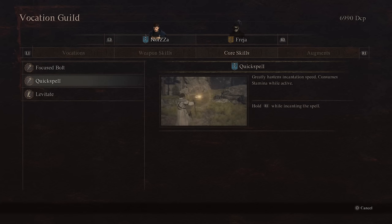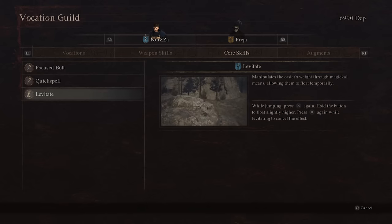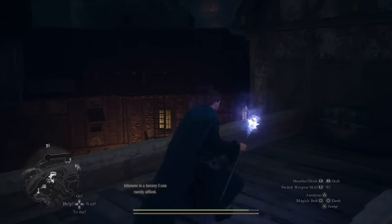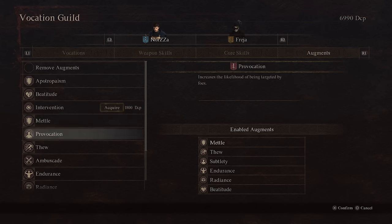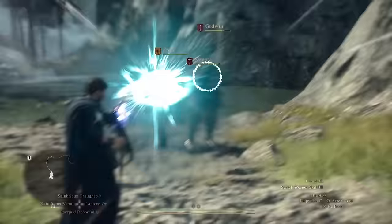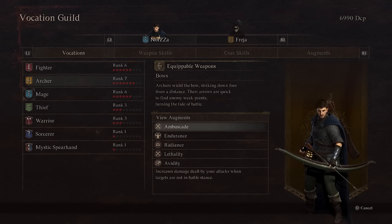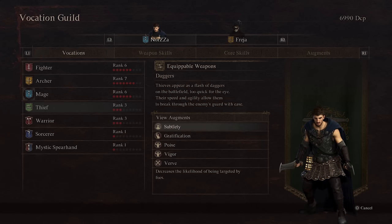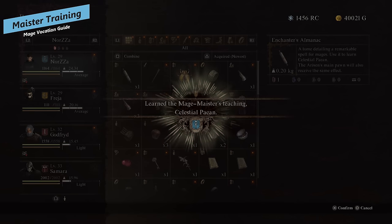For core skills grab all of them — the main one is quick spell, which you'll use essentially all the time except when running low on stamina. Levitate is also great, letting you float around and climb things to reach hidden chests, and your pawns can use it too. For augments: beatitude increases healing for curatives and curative magics; perpetuation increases the duration of enchantments and invigorations. The mage's exaltation for stamina recovery speed is absolutely fantastic, archer's endurance for max stamina is important, and thief's subtlety to reduce the chance of being attacked by enemies also helps since you don't want to be attacked as a mage.